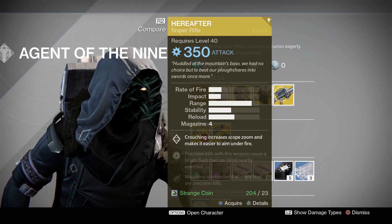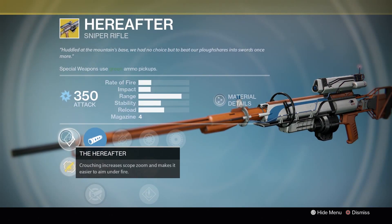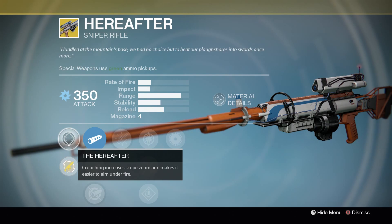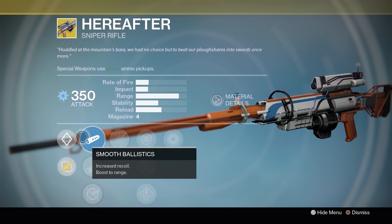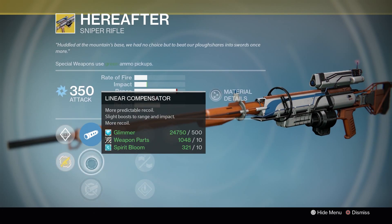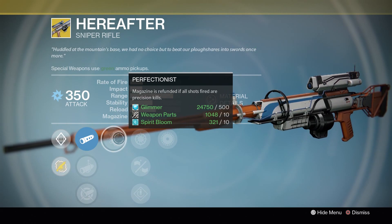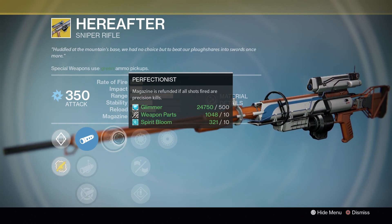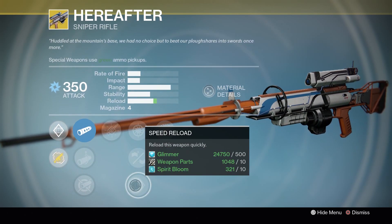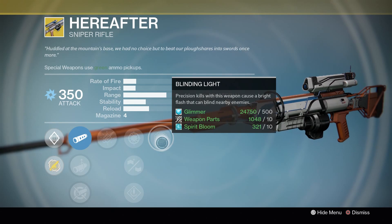Moving on to the Hereafter — this exotic sniper rifle. The main perk: crouching increases scope zoom and makes it easier to aim under fire. So you get a further zoom while crouched on longer maps, giving you an easier chance to shoot your enemies. There's also the Perfectionist perk — the magazine is refunded if all shots fired are precision kills. Snapshot, Injection Mold, and Speed Reload are also on it. And Blinding Light: precision kills with this weapon cause a bright flash that can blind nearby enemies.